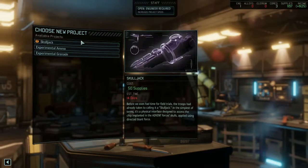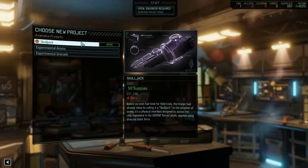Lovely, I've got plenty of those. Estimated time: 14 days. What is the Skulljack exactly? Before we even had time for field trials, the troops had already taken to calling it a Skulljack. In the simplest of terms, it's a physical interface designed to access the chip implanted in the Advent Force's skulls. Applied using direct blunt force.